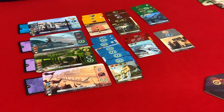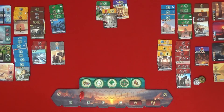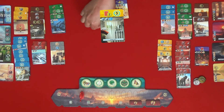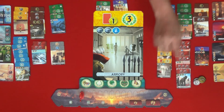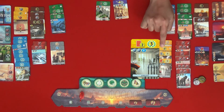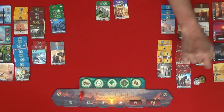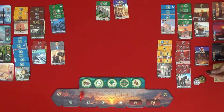That's the seventh wonder built, so I can't build the Great Library anymore. It seems like I don't have a choice but to build this one. That is two bricks and one glass, and I get money for my red cards — one, two, three, four, five, six — I get six money for that.